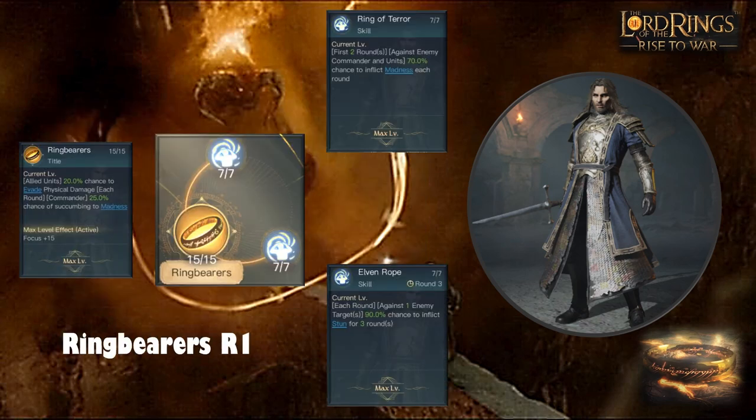The first R1 tree is Ring Bearers. It gives all allied units a 20% chance to evade physical damage each round, with your commander having a 25% chance to succumb to madness. The madness isn't too concerning since Isildur is a troop buff commander, not a damage commander. The 20% evasion over 10 rounds against physical damage is massive, particularly versus good side.